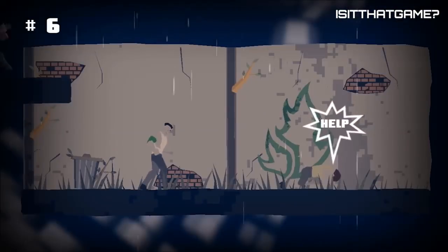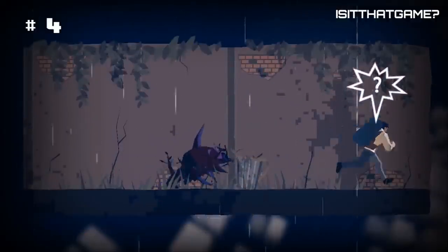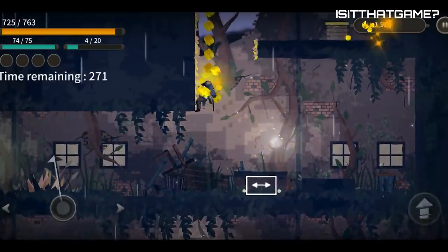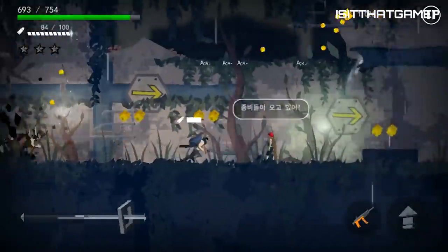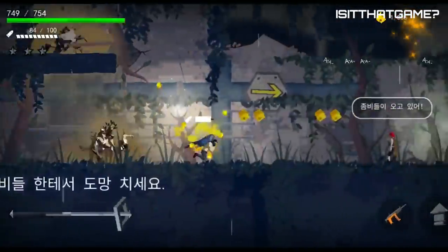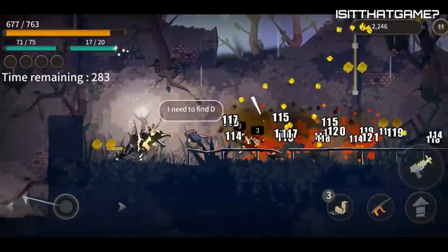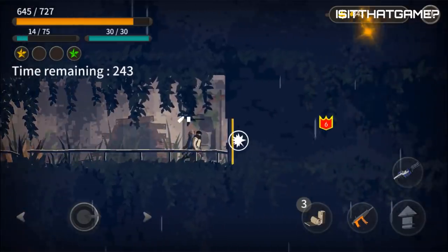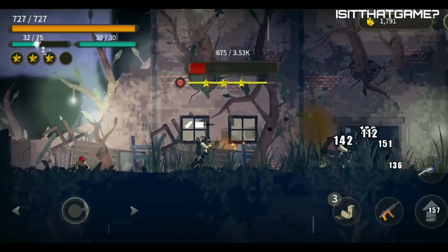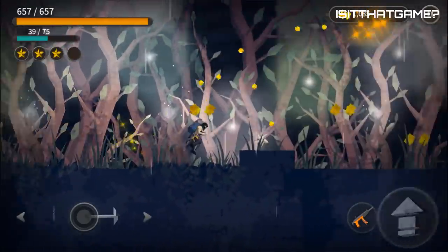Dead Rain 2 Tree Virus. A virus that turns you into a tree — this is preposterously entertaining. Dead Rain 2 Tree Virus is a 2D action platformer where you play as a survivor in a post-apocalyptic world. The low-poly graphics give this game a nostalgic, old-school feel while the touch-based controls are actually really well adapted to mobile gaming. Shoot, stab, and obsessively collect every resource possible to upgrade your stuff in this darkly-themed shooter.